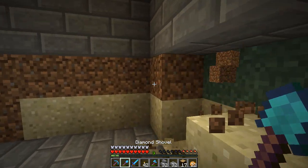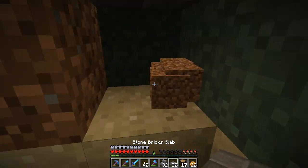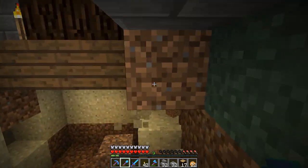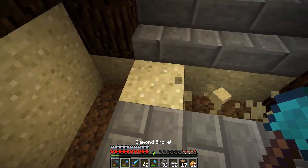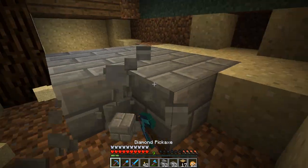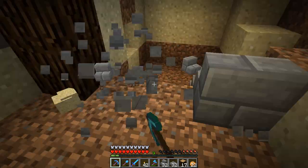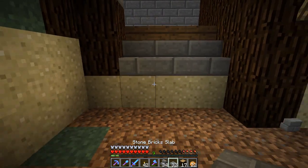I'm not sure what I'm going to put down here for walls - I was thinking maybe cobblestone. I'm trying to use half slabs more because they prevent mobs from spawning and I don't have to worry so much about lighting. The only problem with half slabs is you got to deal with that extra half block.